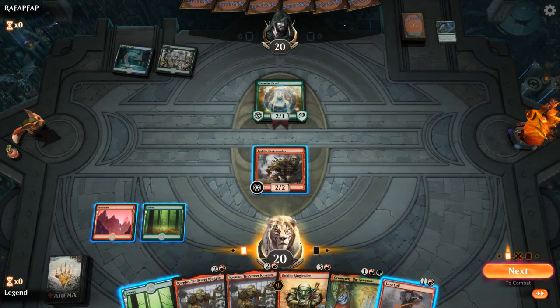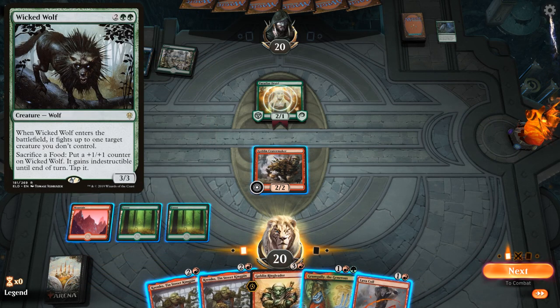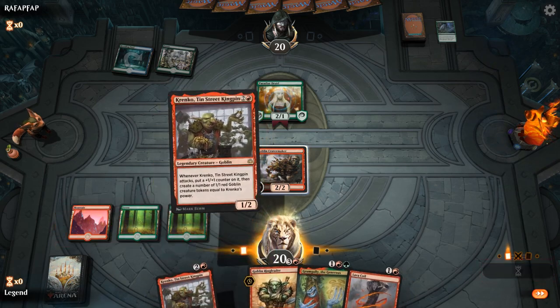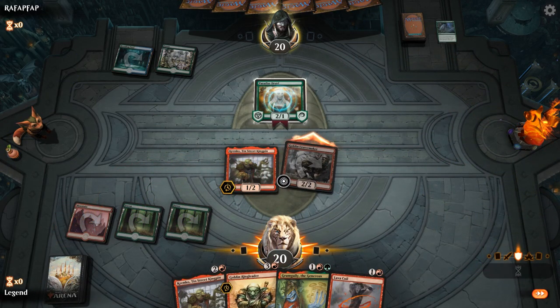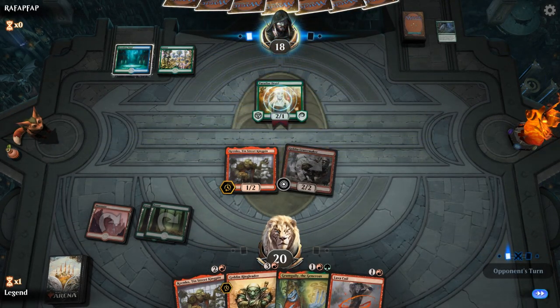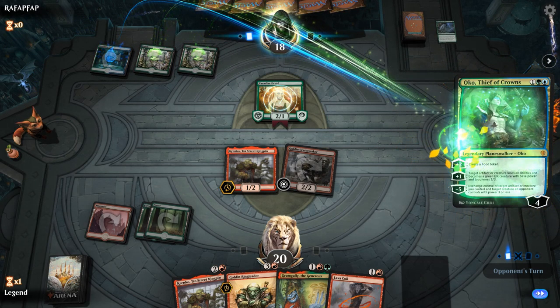If my opponent has a turn 3 Wicked Wolf, we're going to be very sad. Playing Groom Gully mitigates that a little because it's at least a trade if they try to take out Groom Gully — but then they'd just eat the Crater Maker. I'll just play Krenko and hope for the best. I should have attacked first, but I doubt the opponent's blocking. They have an Oko.